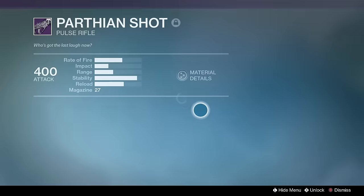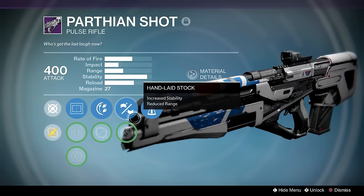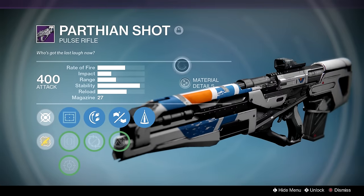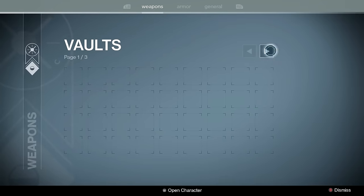Parthian Shot — this one's worth looking at. It's definitely from the current iteration of Destiny. Mine has Rodeo, Hand Laid Stock, and Counterbalance. I kept this just in case this archetype ever gets buffed, because this thing barely moves at all — as you can imagine.